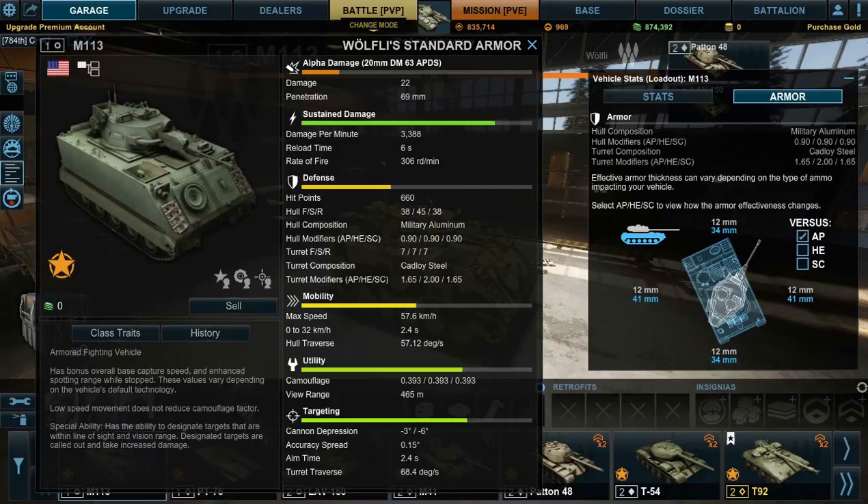As you can see, it has 0.9 for AP, HE, and SC — armor piercing, high explosive, and shape charge. Now, you might be asking what does the 0.9 mean? The front hull is 38 and the side is 45, but against AP, your hull is only 34 and your turret is 12. The blue is hull, white is turret. So the front of your hull is actually 38, but since it's only aluminum, it counts as 34. The side of your hull is 45, but it's aluminum, so it only counts as 41.